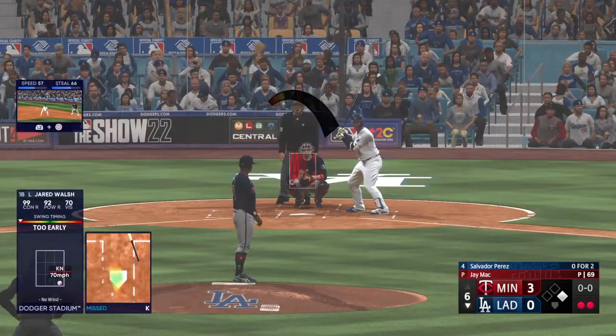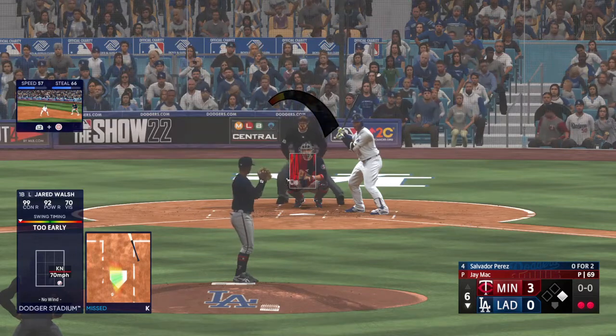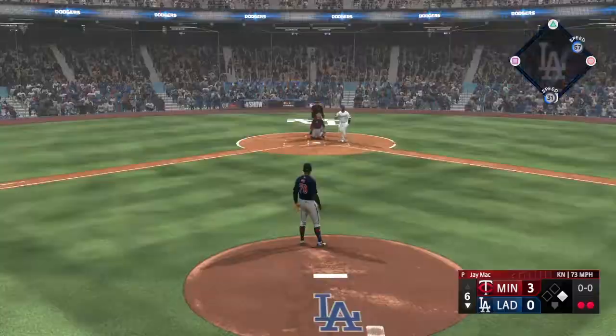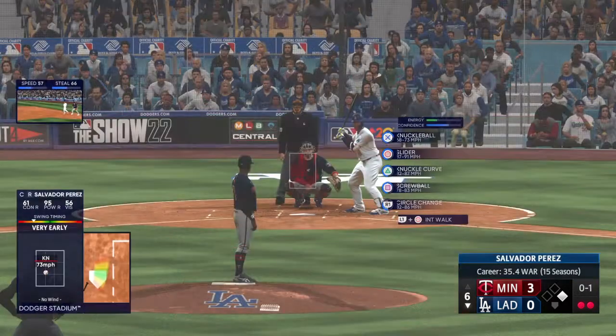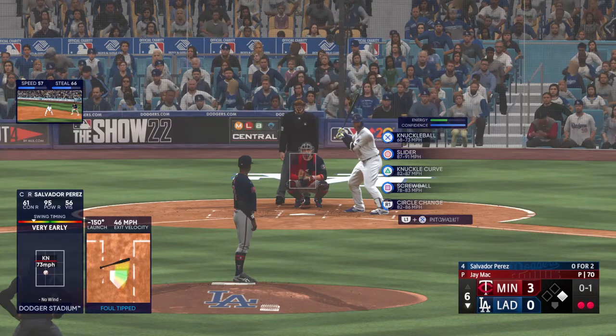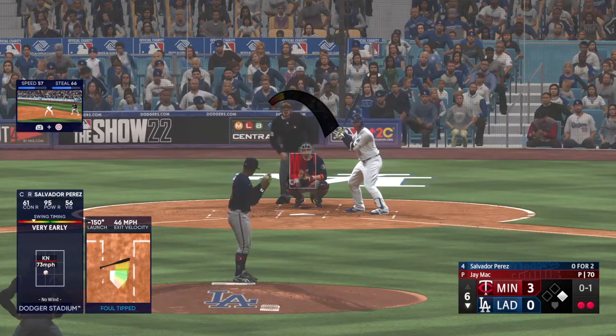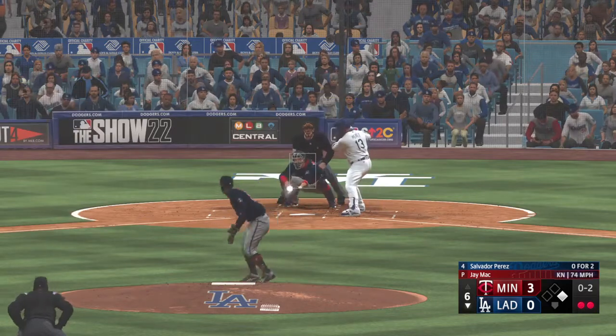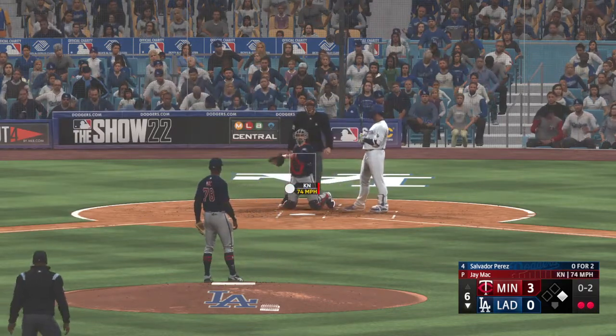Man at first — now it's the Dodger cleanup hitter, Salvador Perez. Tapped at the plate but it's a foul ball. I'm impressed by the number of first pitch strikes — he's not afraid of contact. Some guys nibble because they don't want to get hit hard, but that's not what we're seeing here. Next offering in for a strike. Betts leads off first with two down in the inning.